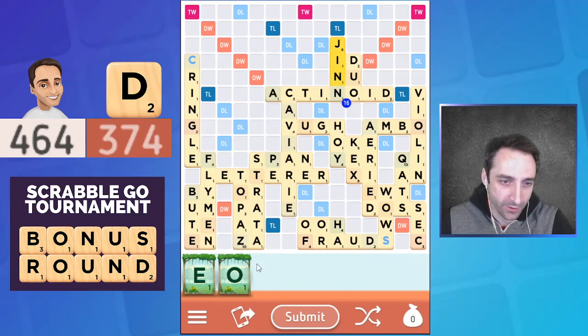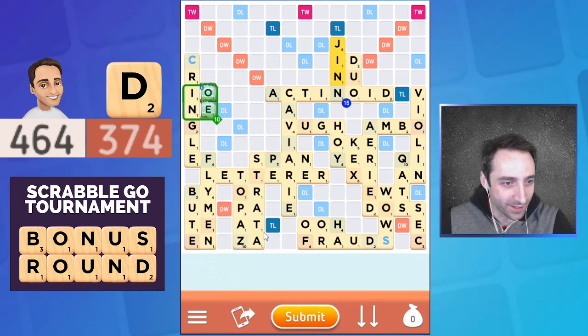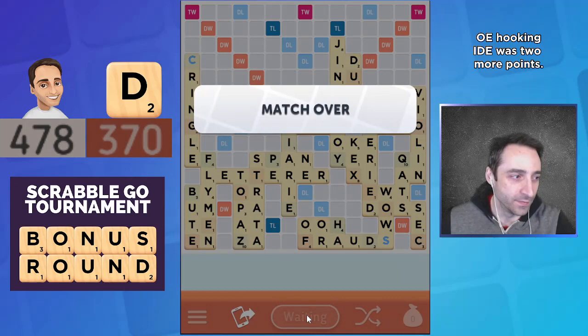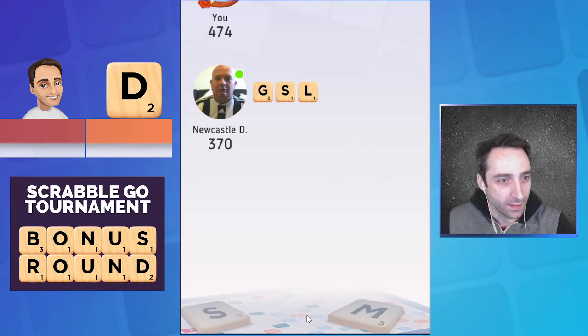Dave plays 'jinn,' so that doesn't give me my 'oe' play that I had hoped for — but that's okay, this is really splitting hairs at the end of the game. I don't think I really have any impressive places to play 'oe,' which gives me a little concern that maybe 'strata' was not the best. But wait — no, this is better. There's my 10 points that I had wanted the whole time. Looks like it's going to be about a hundred-point victory here for me.